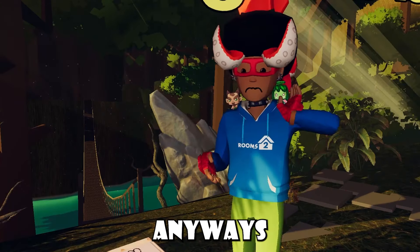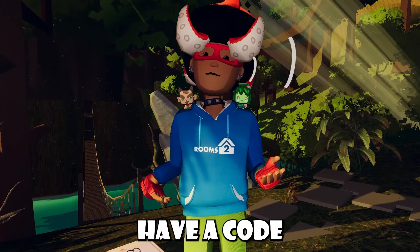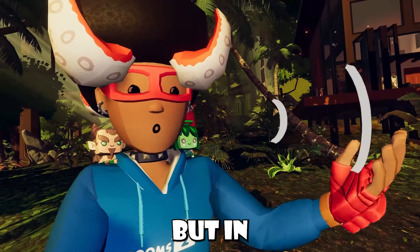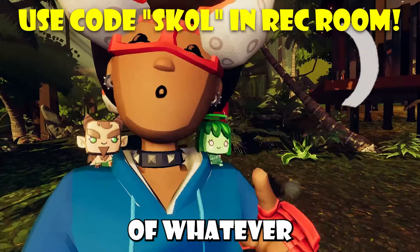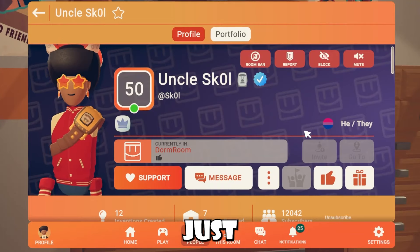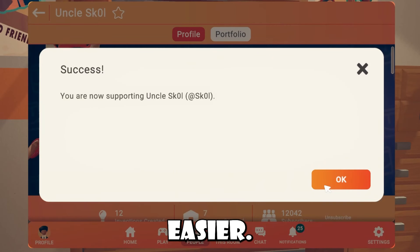Did you guys know that I actually have a creator code inside our room? It's basically just like a Fortnite creator code but in Rec Room, and I actually earn 7.5% of whatever you guys spend inside the game if you're supporting me. My code is SK0L, or just my name, and you can go into my profile and click that support button to support me easier.